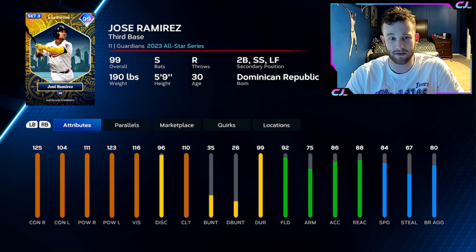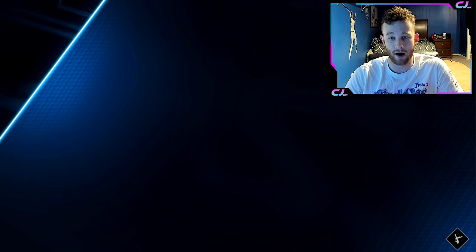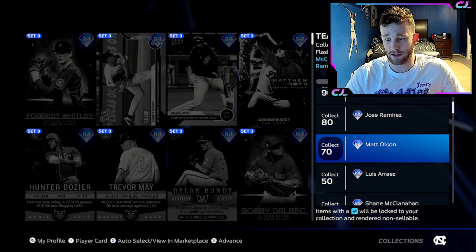Jose Ramirez is probably the new best second baseman in the game. I can't believe they gave him 92 fielding — that might be the highest on a Jose Ramirez card ever. You know his swing's fire and he's got great quirks. Jay Ram's always pretty cracked. Corbin Carroll — a lot of people like that 99 future stars we got, but this card's even better. He is absolutely great. Still doesn't have any quirks unfortunately, but has a good swing and is super fast.